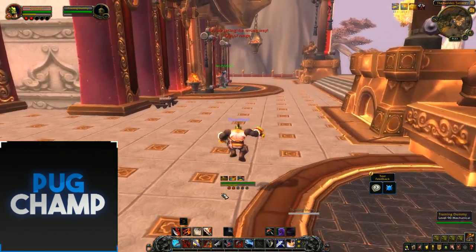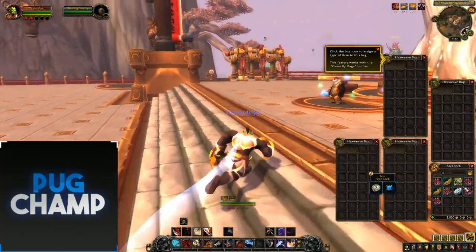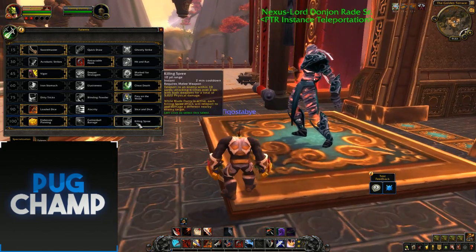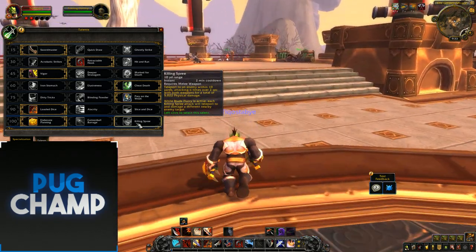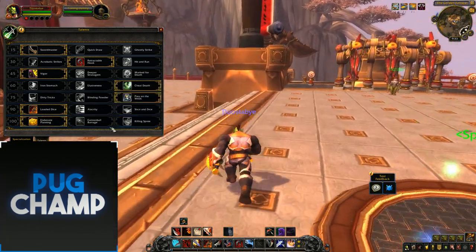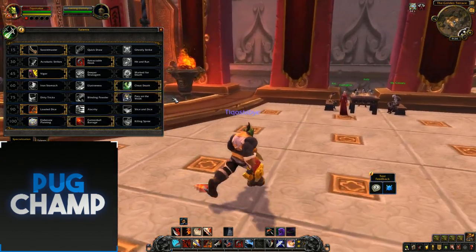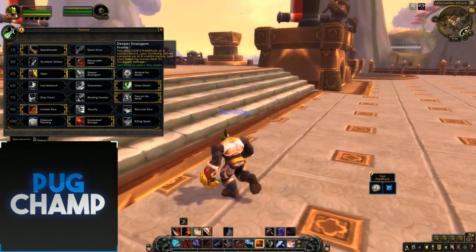Now I'll show the AoE talents. There's not much you change for AoE — it's pretty much the same. It's either Cannon Barrage or Killing Spree. Killing Spree is really good if you've saved up your Blade Flurry charges, but Cannon Barrage comes off cooldown quicker and it's really good all around. It's dependent on what you want, but I like Cannon Barrage because it just hits loads of targets. That's really all you change for AoE.